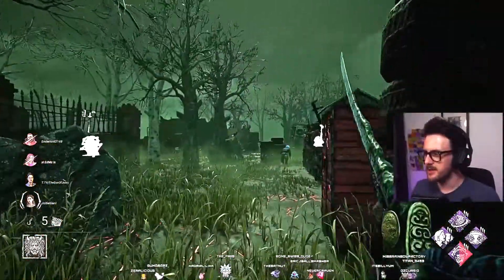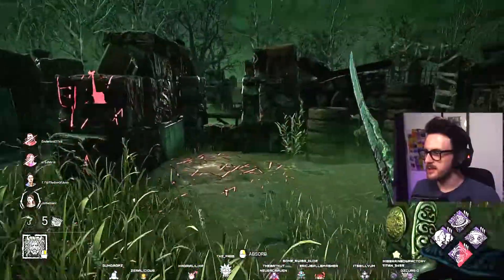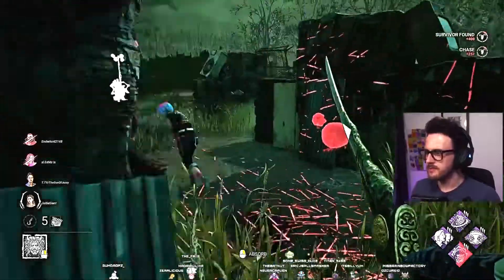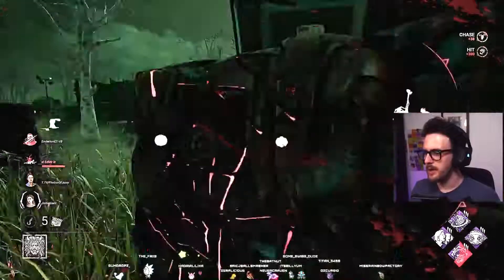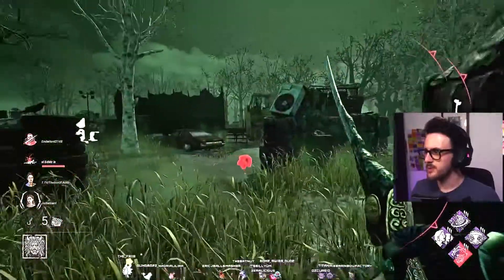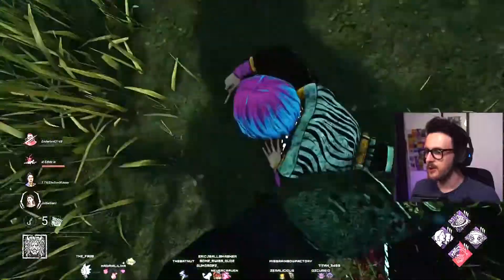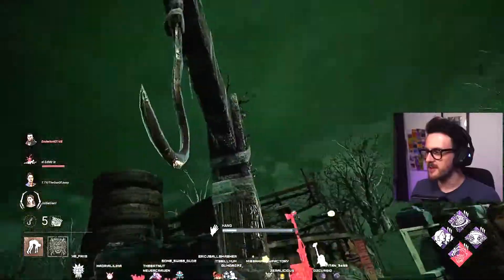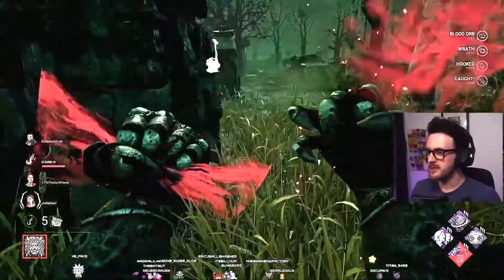Alright, two survivors over here. Three survivors. Let's get this Jin. Here she is. Alright, that's perfect. Two survivors over here, and a third — which one's over there? I'm going to hook this one in front of me, and then we're going to go to the two survivors behind me, because they've just healed up the David. Perfect. And blood. There we are.